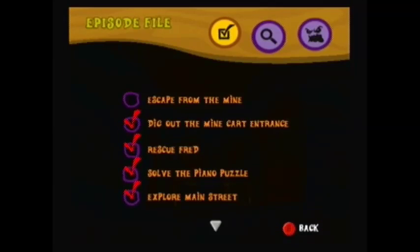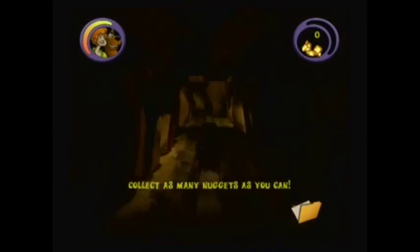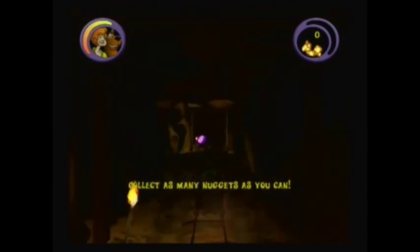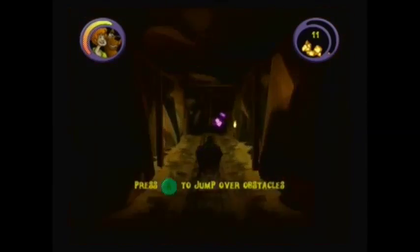This completes exploring Main Street and we're given a task to escape from the mine. During the minecart ride, you want to try to get as many gold nuggets as you can. You need to get at least somewhere between 120 and 140 gold nuggets before the end. I'm going to show you how to get 186 gold nuggets, which is more than enough. I think 186 is the most you can get. By the end of area 1, you should have 27 gold nuggets.